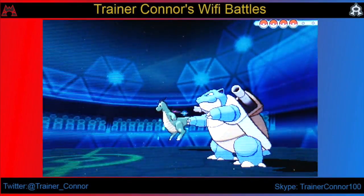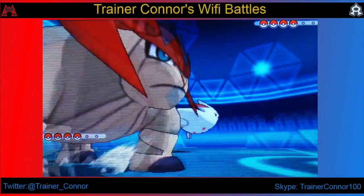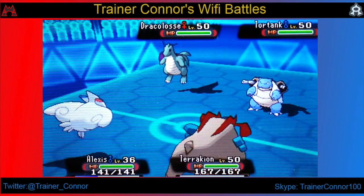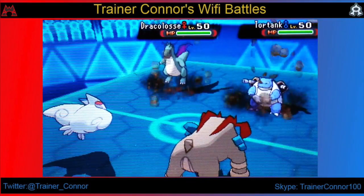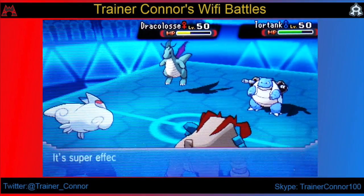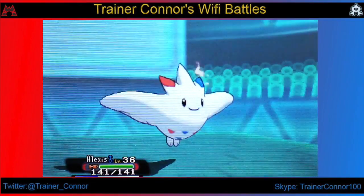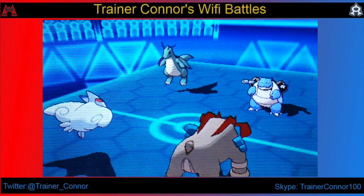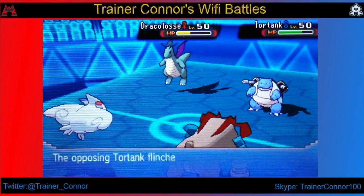You'll probably see more action in this video. Because we have a match here where my level 36 Togekiss — that's right, a level 36 Togekiss — is going to have its boss battle. We start off the battle by facing a Dragonite, which might have Multiscale, in which case we broke it from my Rock Slide, and a Blastoise, which I'm not sure why it's not going Mega.